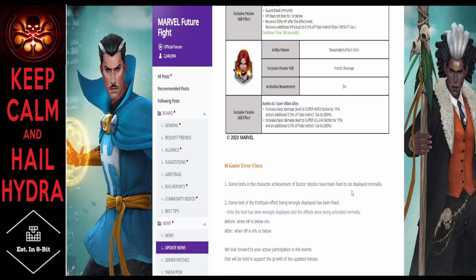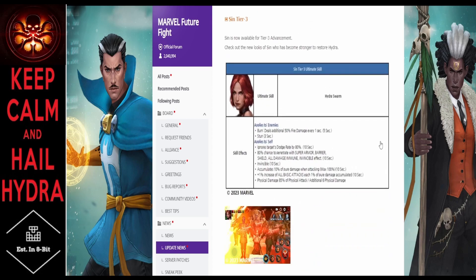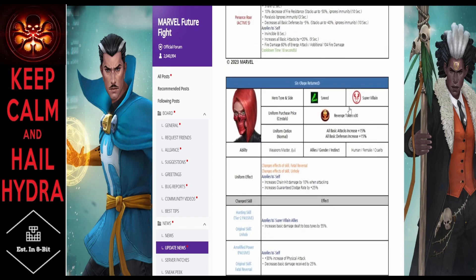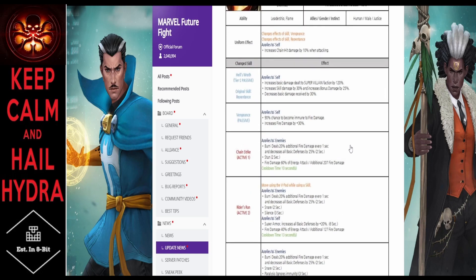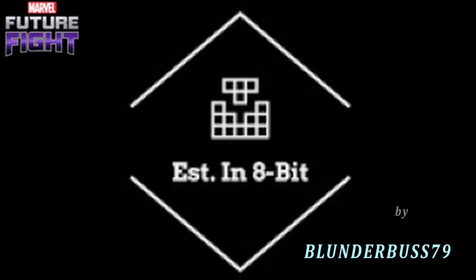There are also some bug fixes — Dr. Voodoo's text was being abnormally displayed, and the Fortitude skill was wrongfully displayed but applying normally. Like, comment, share, and subscribe. Let me know in the comments what you think about Sin's uniform being paywalled, and Ghost Rider's artifact passive not really matching his kit. We'll catch you in the next one — peace.